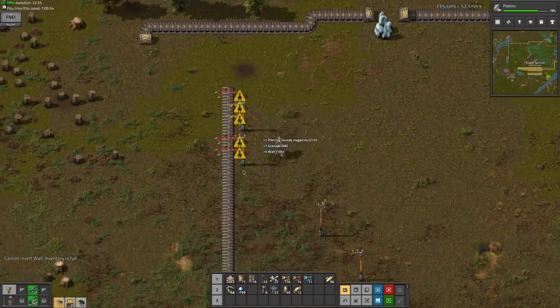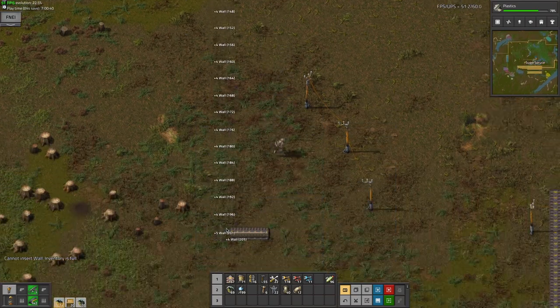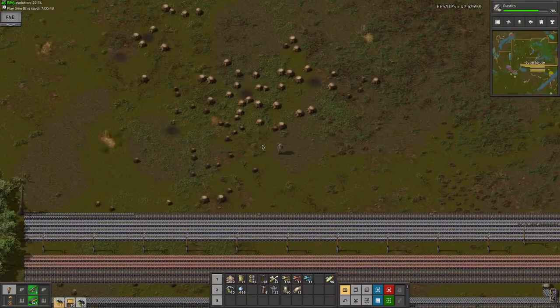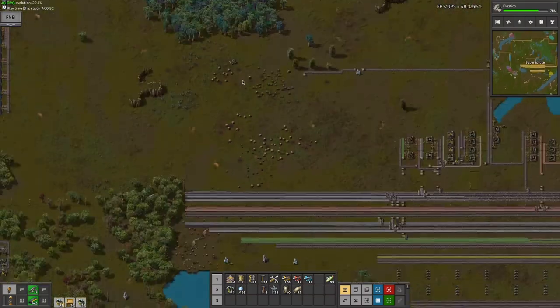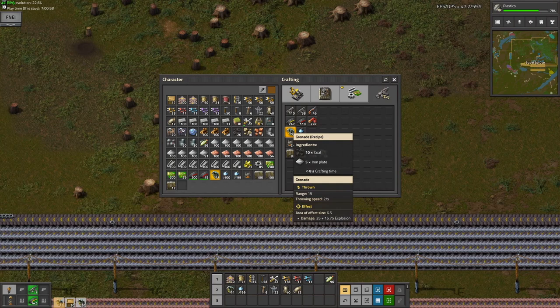Just getting rid of all this, and I'm gonna actually have the room to build more stuff here. This time I'm gonna start at the beginning and end at the end. The three things I need are these, these, and these.